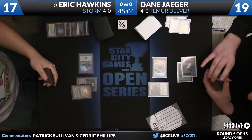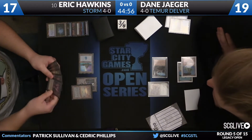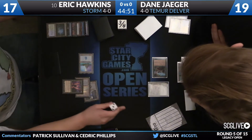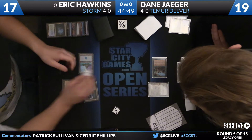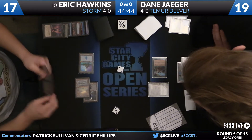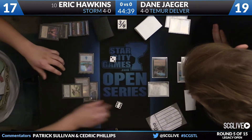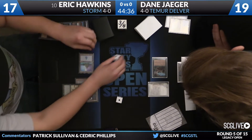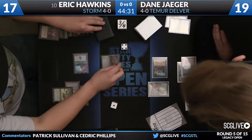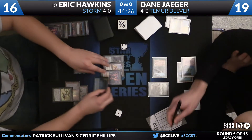Hawkins considering a Cabal Ritual, though it doesn't have Threshold just yet - six cards in the graveyard. Looks like he'll play this one, though. We've gained some more mana here, three spells now. And now an Ad Nauseam, so just one black mana floating - spell four. High life total, but he's already made a land drop this turn. It would be helpful for him to find things like Lion's Eye Diamond, for example. Which he did find.